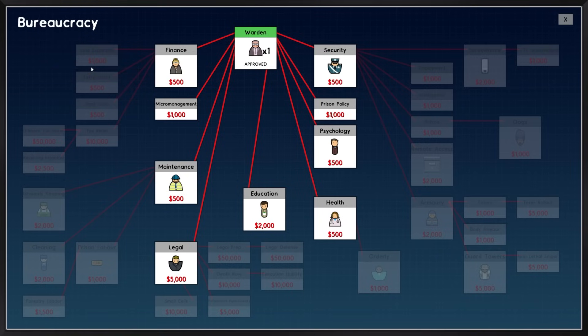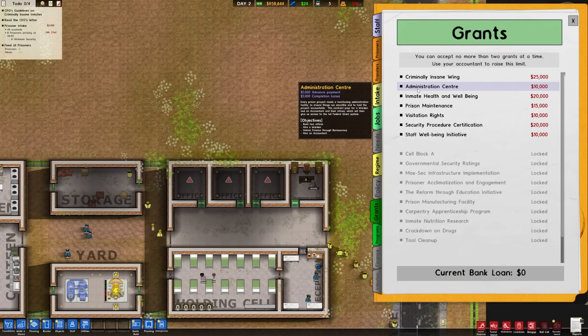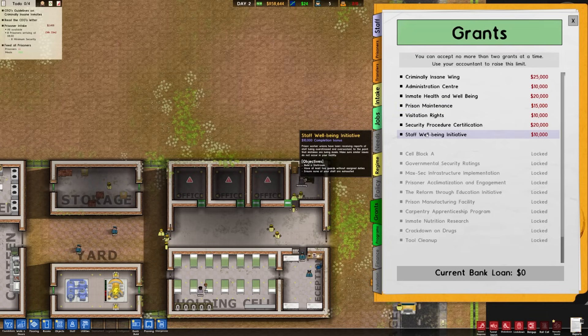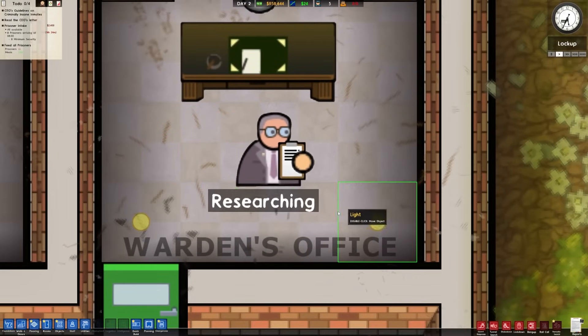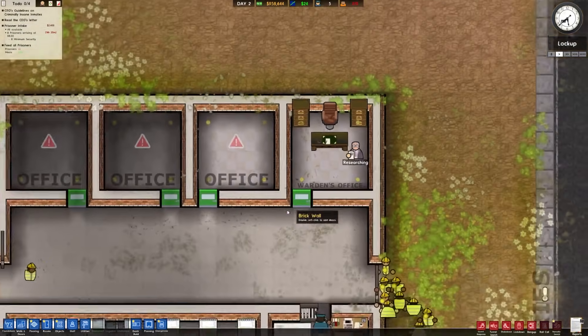We can't really hire anybody else yet except a psychiatrist, but we don't have any insane inmates. So to bureaucracy we go — we've got to unlock all sorts of fun stuff here. First probably should be security, so I'll click on that. Prison policy is also important, so we'll do that one next. Administration center is going to require finance and hiring an accountant. Inmate health and wellbeing requires doctors. The staff wellbeing initiative is going to require more guards than we currently have. We're doing some research — look at us go!